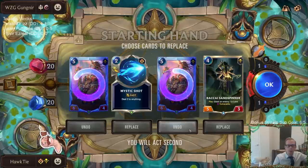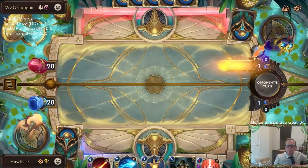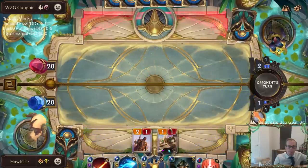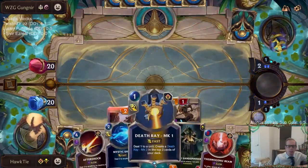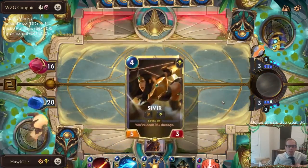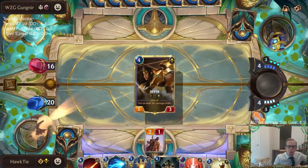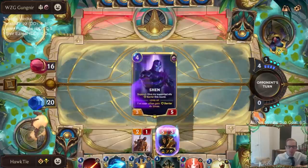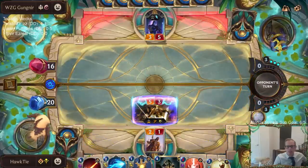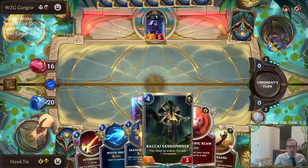We're going up against Fiora Shen, so we're going to mulligan the ruin runners — they're fine but we don't really need to keep our top-end cards. The Shurima board when it's mirrored looks pretty cool. I don't usually like playing two-ones against Fiora, but we do have small damage spells like death ray and mystic shot that can help the two-one out. Love the quicksand draw — quicksand is great against barriers, and Fiora Shen is all about barriers.